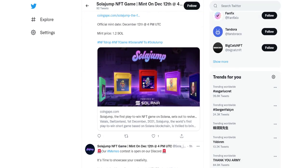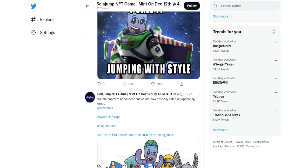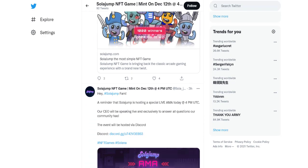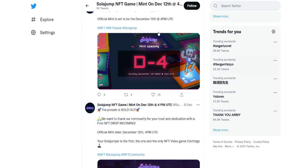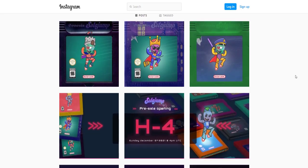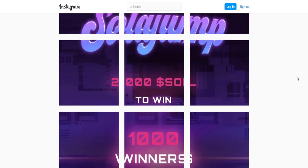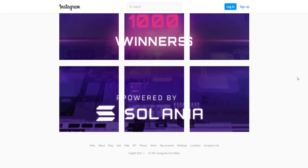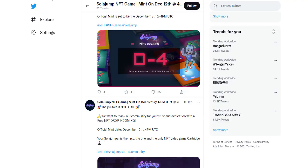Let's visit the social media pages belonging to the SolarJamp project. Here we can see the innovations and news about the project, as well as competition details and prize amounts. We can also look at images of the NFT collection. You can follow Twitter, Instagram, or other social media pages and review the advantages the project will provide.